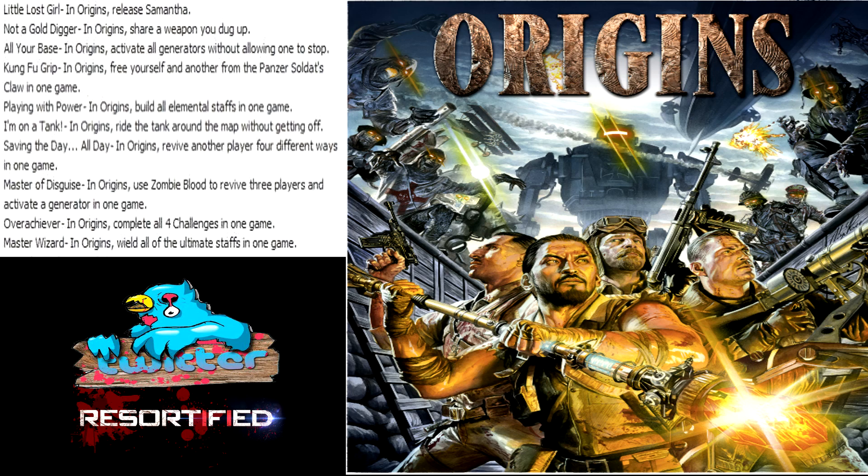Hey guys, what's going on? Resort here, and the Achievement List for Origins is out and we're going to break down each of the achievements and talk about them. The first one right off the bat is 'Little Lost Girl' - in Origins, release Samantha, which is probably the main easter egg. The other ones don't have anything to do with the easter egg; there are some challenges, but the main easter egg is releasing Samantha.